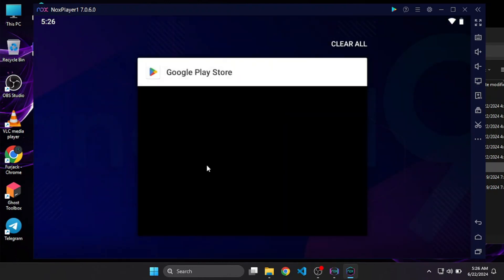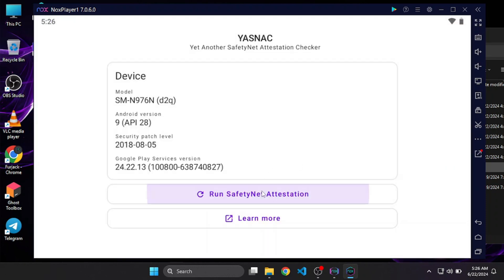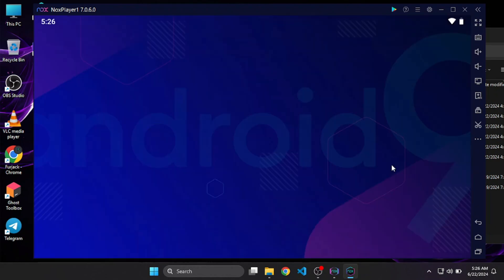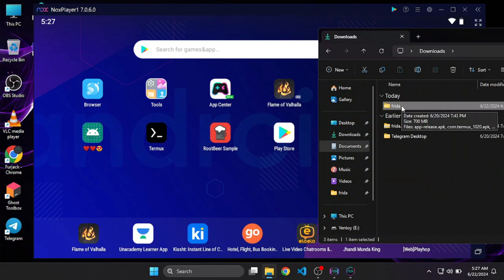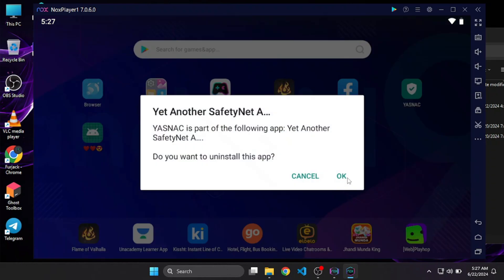If the NOX simulator admins fix the device certification issue in the future, we can actually play games and do more with it. For now this is enough for doing Frida tool attacks and security research. Make sure to use everything legally and always act ethically. All files will be available in my Discord server in the files-link section — I'll rename it to 'nox-root' so you can find the root files easily. That's it for this video — see you in the next one. Thanks for watching, bye bye, take care.